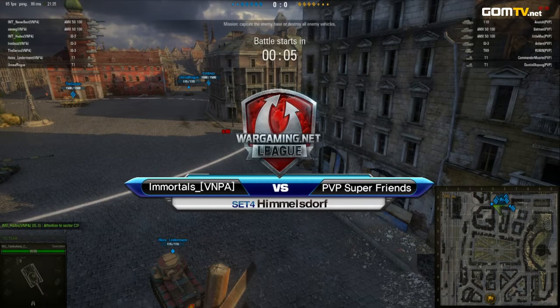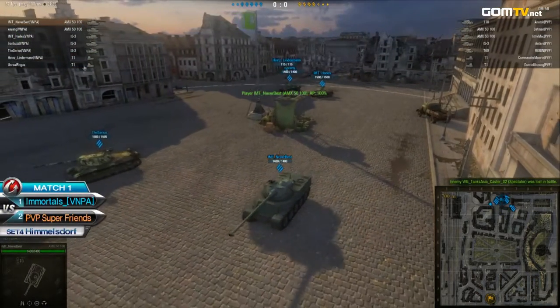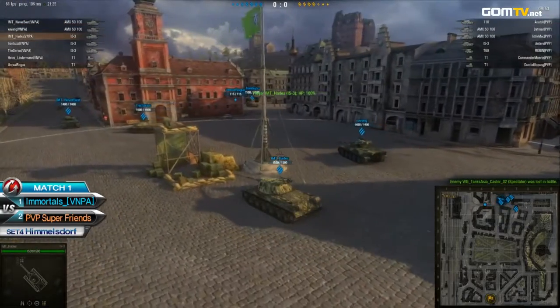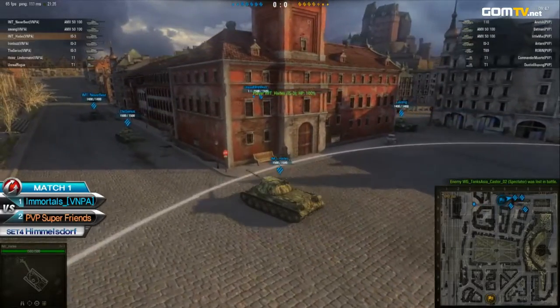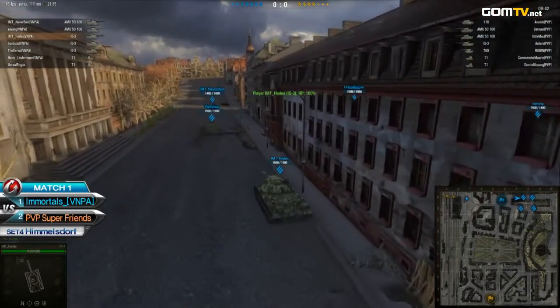Once again, we've got the Immortals on the blue side starting to the north. The opponents, PPP Super Friends, are color coded yellow, each from the south. The Immortals going with a very standard three IS-3s plus dual AMX 50s. Not too surprising on that. PPP also going with a very standard line of a single 110, a single IS-3, a single T69, and dual AMX 50s.